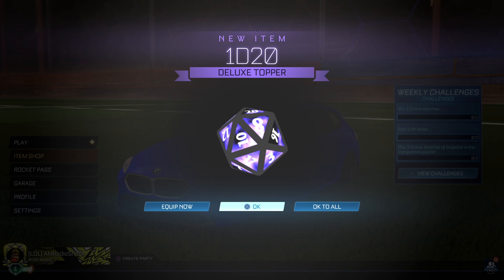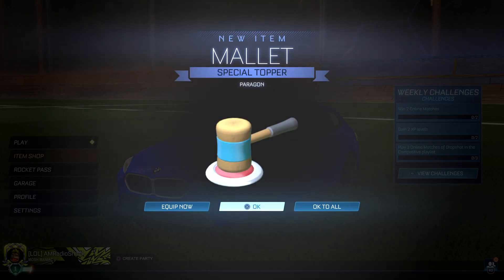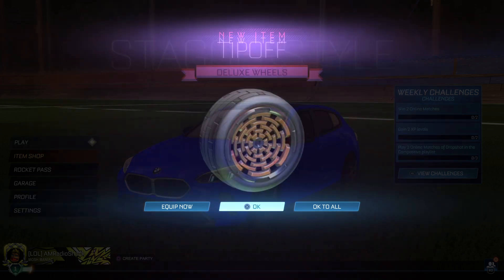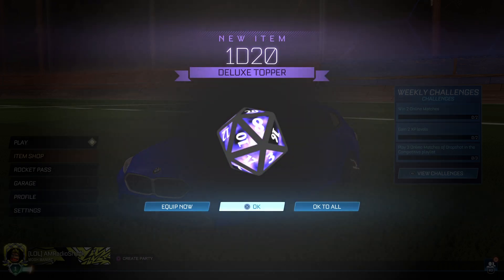One D20 Deluxe Topper. This is a tournament reward from last season. Fine line sport wheels. I think these are all going to be my tournament rewards from last season. Hoping for the goal explosion — it looked pretty awesome. There's a mallet topper. Tip-off wheels. Stagger style wheels. 1D20 Topper — that's a 20-sided dice. I didn't even look at these, so I didn't even know what's coming.